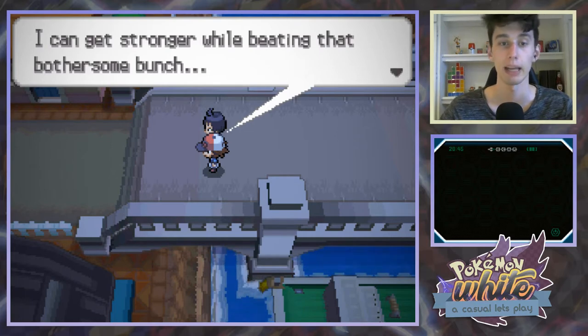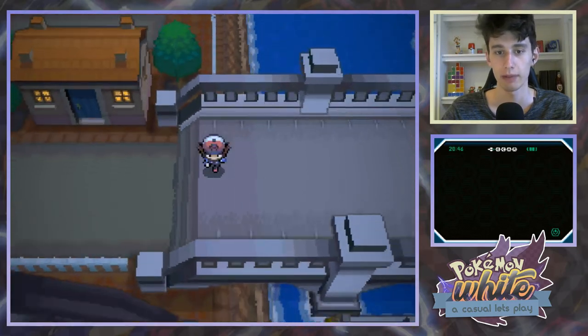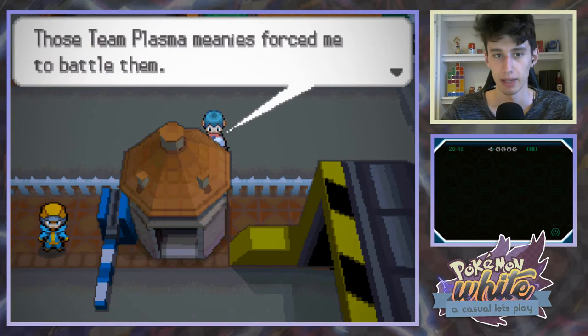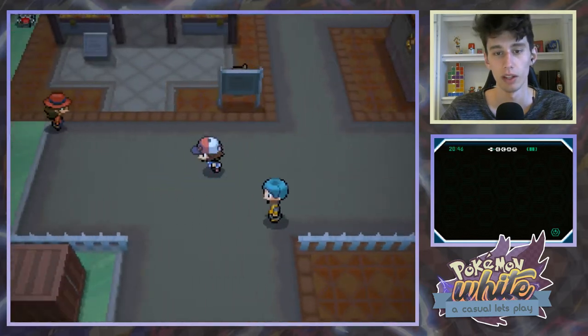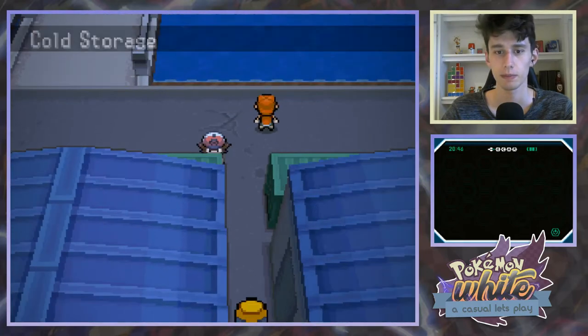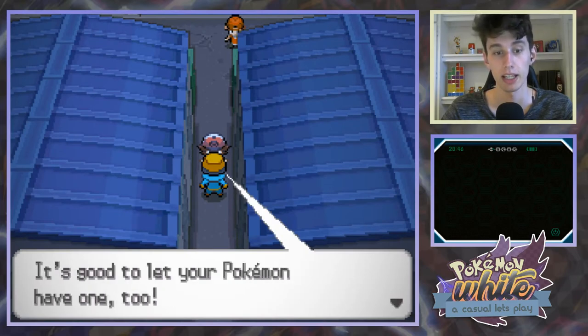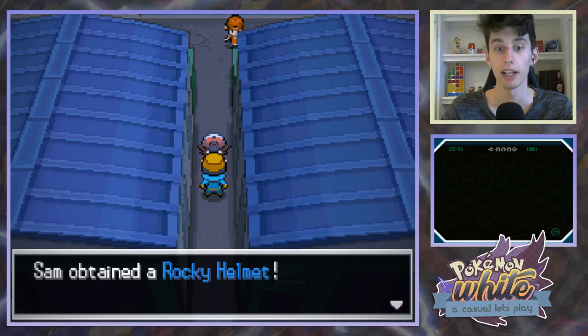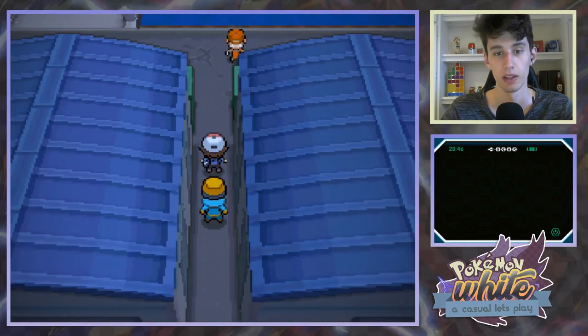I can get stronger while beating that bothersome bunch. Why can't I go on ahead? Why do we always have to wait for them to leave the screen? Those Team Plasma meanies forced me to battle them. And when I lost, they stole my Pokemon. Oh no. So we gotta find Team Plasma in this place. I'm guessing they're gonna be around the cold storage. A rocky helmet - that's a good item. Who can we give that to? Let's give it to Graham.